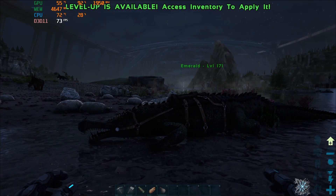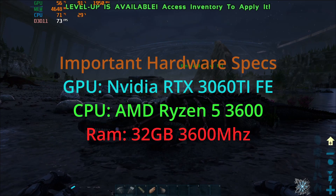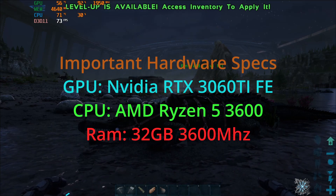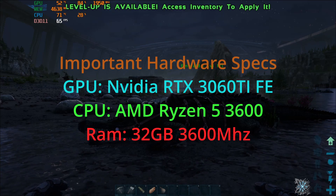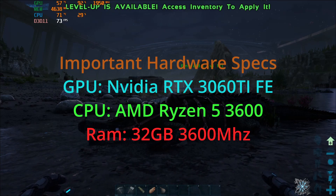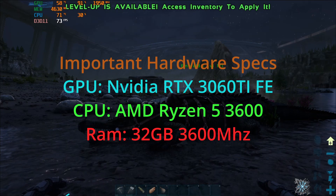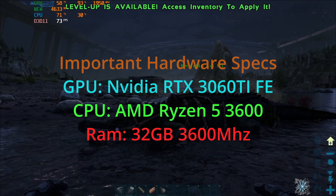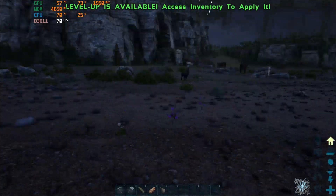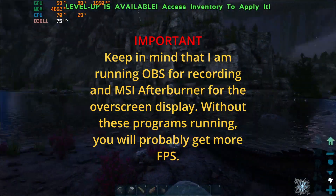Just as a disclaimer, I do have a 3060 Ti — that's my GPU, Nvidia Founders Edition — as well as a Ryzen 5 3600, that's my CPU. Those are going to be your main contributors to FPS. RAM might make a slight difference; I have 32GB of 3600MHz RAM, though really all you need is 16GB of 3200MHz.